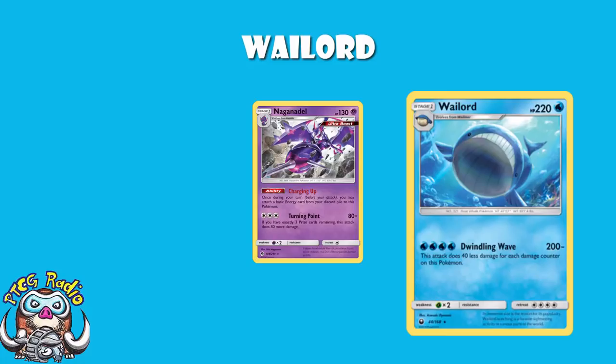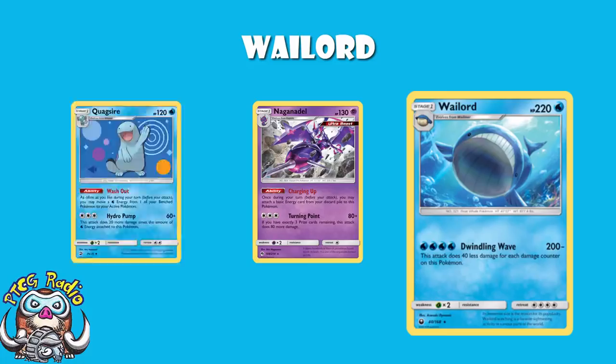Great news. We just got Quagsire in Dragon Majesty, and that says: as often as you like during your turn, you may move a water energy from one of your bench Pokemon to your active Pokemon. And that, ladies and gentlemen, is essentially the method by which we get Wailord rolling here. You use Naganadel to accelerate energy, and you use Quagsire to move it to an active Wailord.